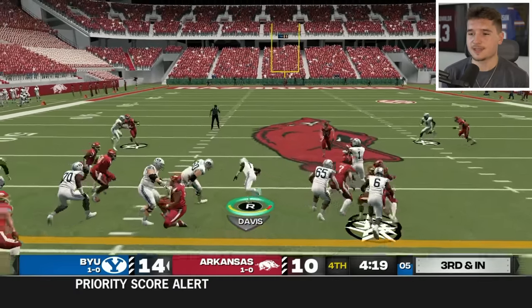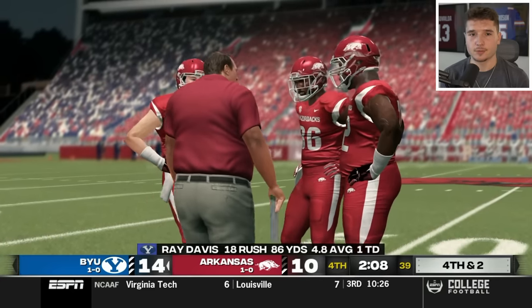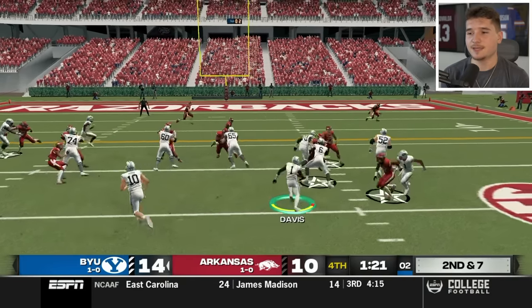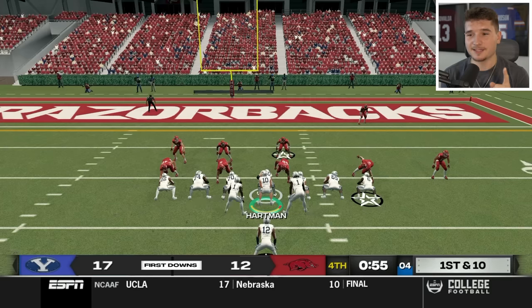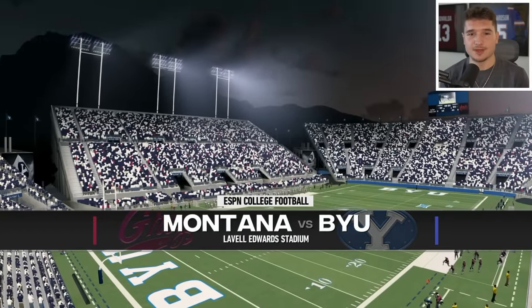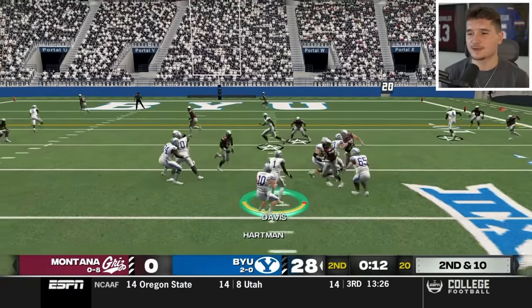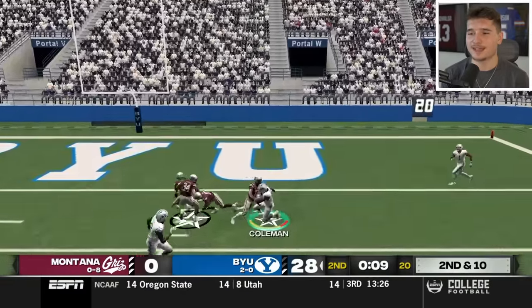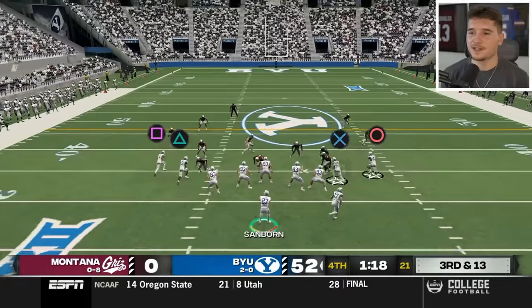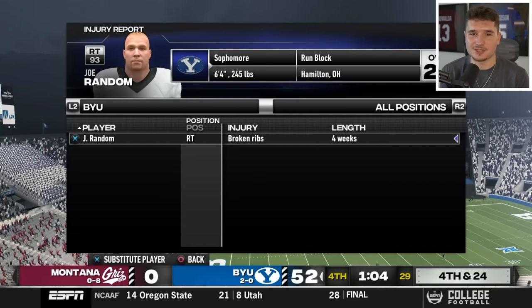What I plan on doing is just running down as much of the clock as I can with Ray Davis, and since we have a good offensive line, this hasn't been too difficult. Arkansas did just force us to a fourth and two, and we could end the game with the first down, so that's what I'm going for. Jaheim Bell holds onto the ball and dives down. We definitely did much better in this game than the one against Nevada, so we should have no issues versus FCS School Montana. With about two minutes left in the second quarter, we are about to go up 28-0, and what's funny is because we don't have any backups, our punter is out there at quarterback — but the only injury on the report is just one of the Joe Randoms.